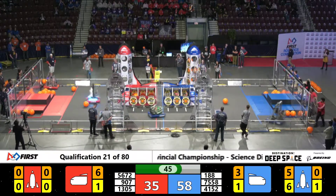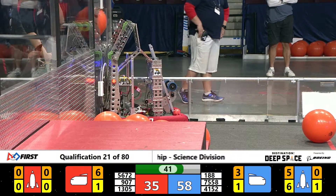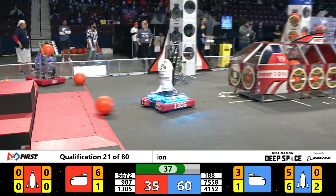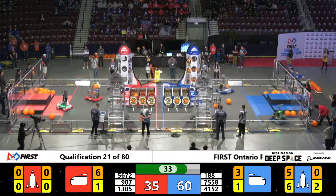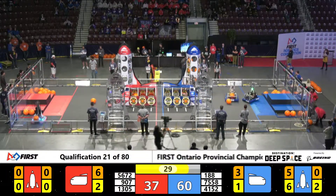188 back at the rocket ship now being pushed around by 5672. Meanwhile, 907 on the other side trying to grab some cargo. And there you have it — that might be the last piece, with 5672 keeping them out of the way. Still plenty of time though. 4152 gotta fight back if they want to get that cargo in, and 5672 has planted themselves in front of that rocket with 30 seconds to go.